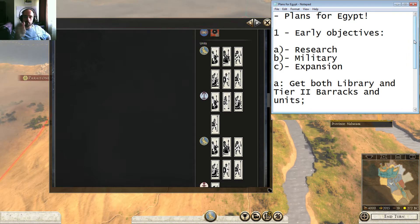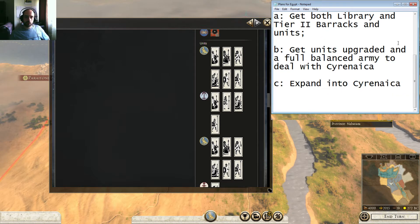So basically, early objectives: it's research, military, and expansion. Get both a library and a tier 2 barracks and units — this is really fast with the Egyptians, I'm gonna show you why in just a second. Then get units upgraded, because I already have an iron settlement, and a full balanced army to deal with Cyrenaica, then expand into Cyrenaica. Pretty basic objectives.